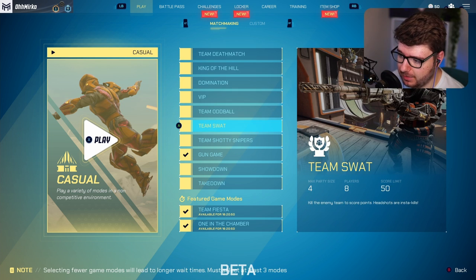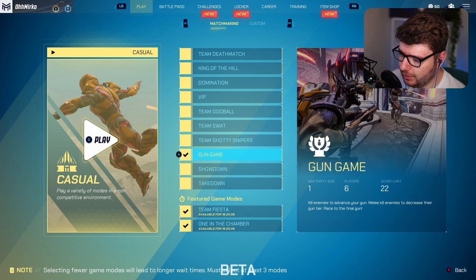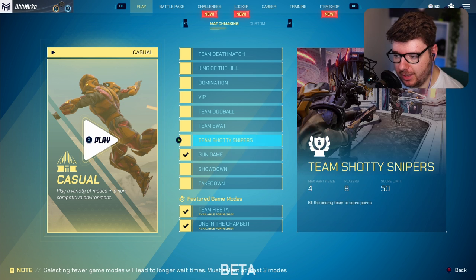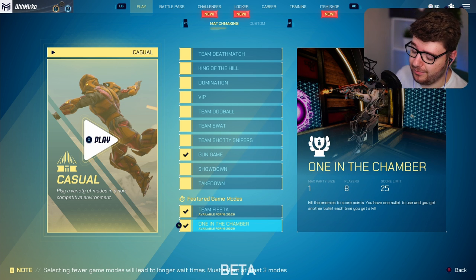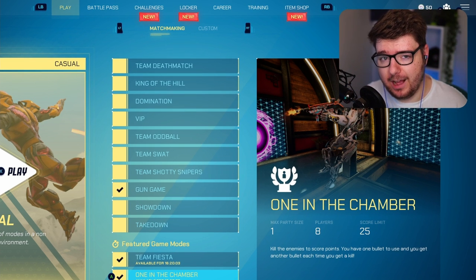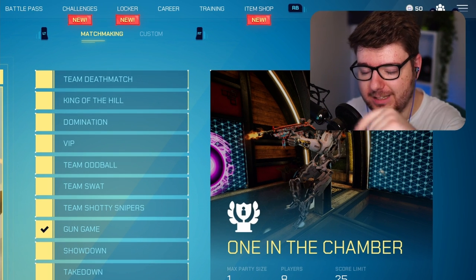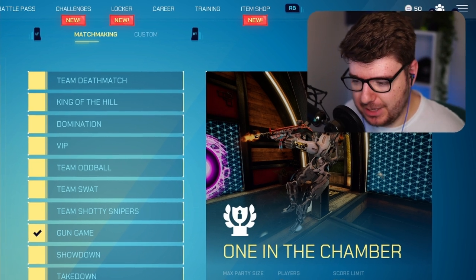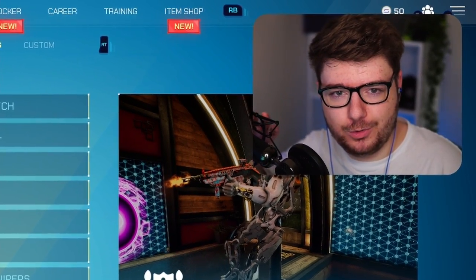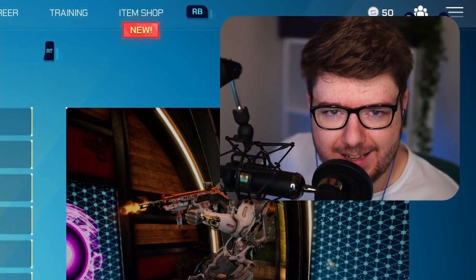They've got 12 game modes in the beta alone. Team Oddball is another one they've taken from Halo — you have to hold the ball, and every second you hold it your team gets a point, reaching 200 to win. There are so many other awesome modes and I'm definitely going to try all of them. The next one to do is One in the Chamber — I'm saving that for the next video. Let me know your thoughts on Splitgate down below. Have you tried it? Are you enjoying it? Thanks for watching, enjoy the rest of your day and I'll catch you all in another brand new video — take care!